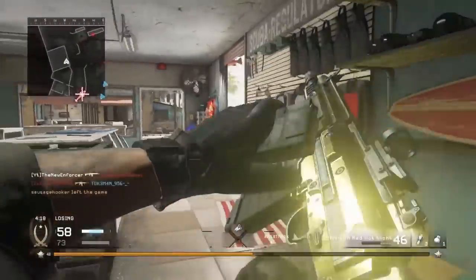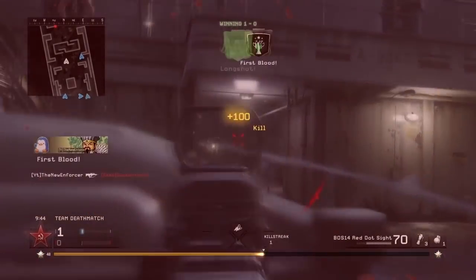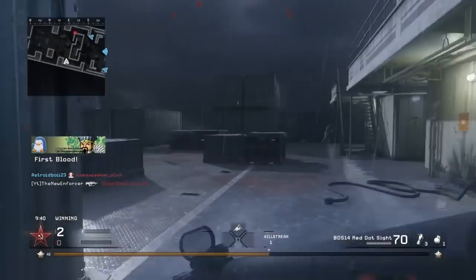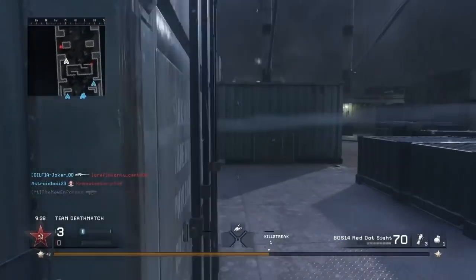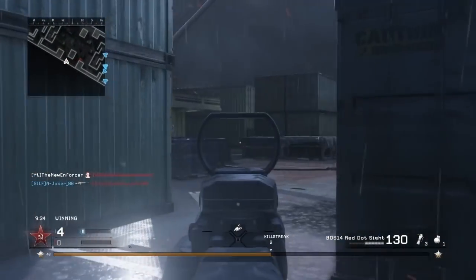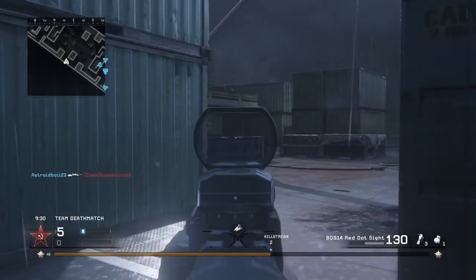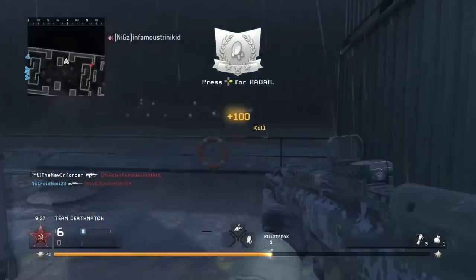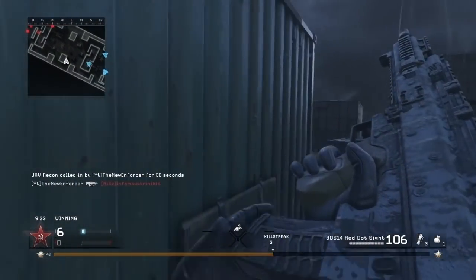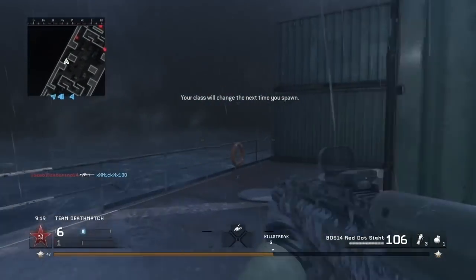Next is going to be the BOS-14. We're gonna drop my boy — we're here on Wet Work using the very amazing BOS-14, trying to get this UAV. A teammate took that final kill — that's unfortunate. We're just gonna have to win this gunfight. Okay, we have our UAV with the BOS-14, one of my favorite weapons in the game. Next is going to be the final assault rifle — the Lynx CQ300.